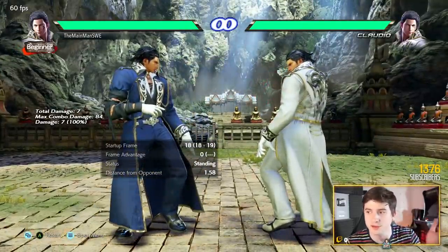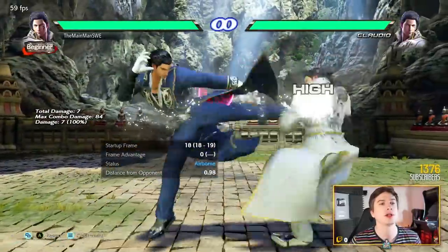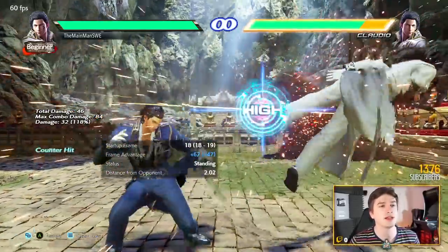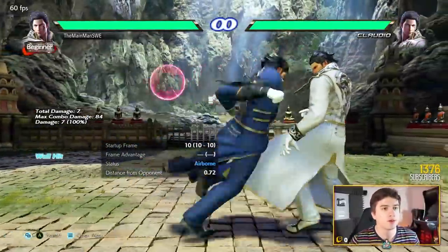Then we have forward 3, also 18 frames. This is the high version of back 1. Why do we want to do a high version? To get a neutral on block — completely resets to neutral. And should it counter hit, it launches for big chunky damage.